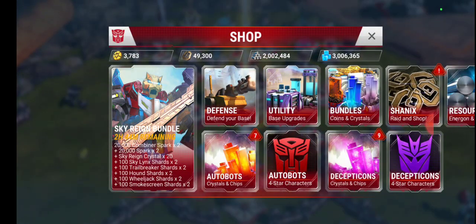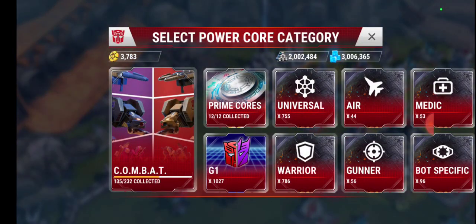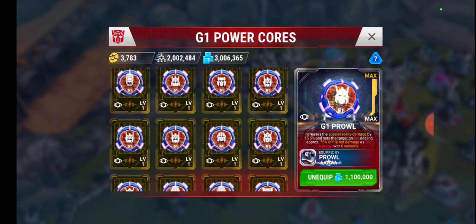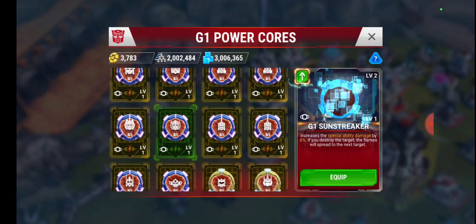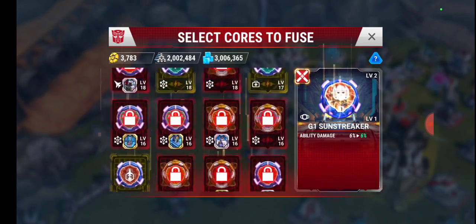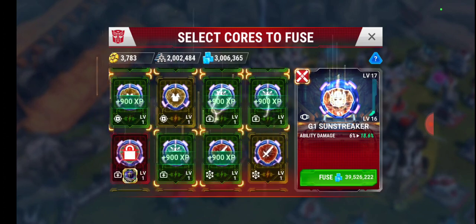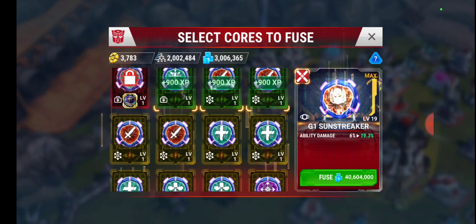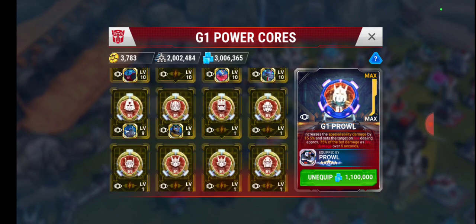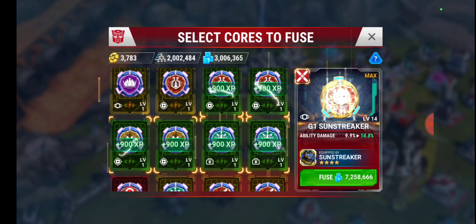Try to get that five-star Swindle or Sunstreaker — very cool bot. Let's take a look at the cores now. I've got the Sunstreaker Core but not five-star Sunstreaker yet, so I'm not using it yet. The core gives increased special ability damage by 6%, and if you destroy a target the flames spread to the next — that's the huge update making Sunstreaker relevant again. A maxed G-Metal core gives 19.3% extra ability damage, which is huge.